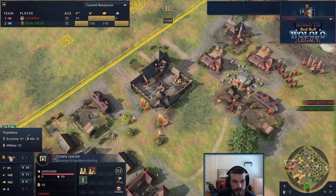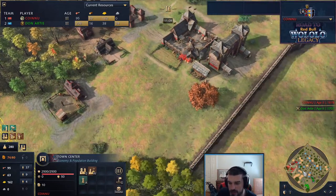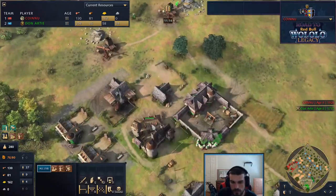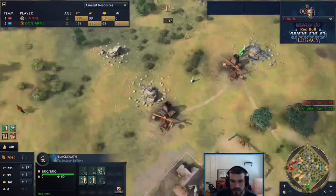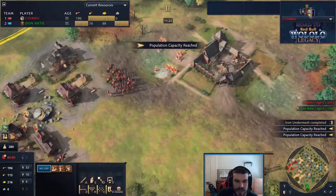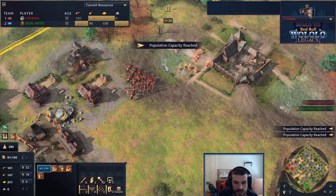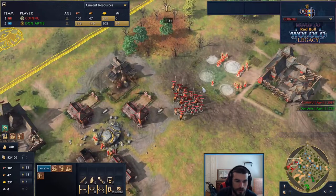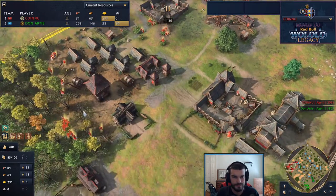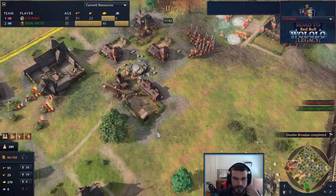It's 49 and 22 villagers for Don, 51 and 22 for Sy Arc - not too big a lead, but the longer this goes the more it'll pay off. Don is still only on double range and stables but massing up nicely. On the opposite side, there are no early knights - just spearmen and horsemen with archers starting to sprinkle in. Triple stables, double range for Sy Arc.